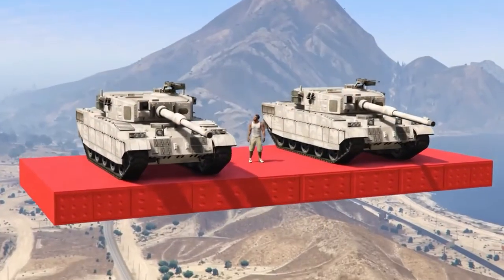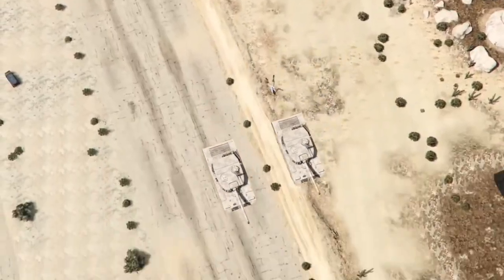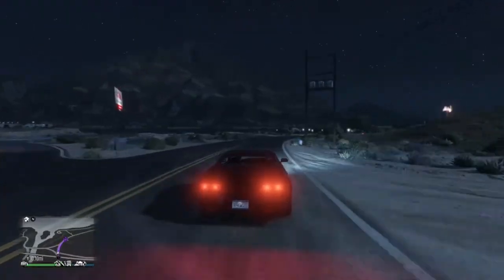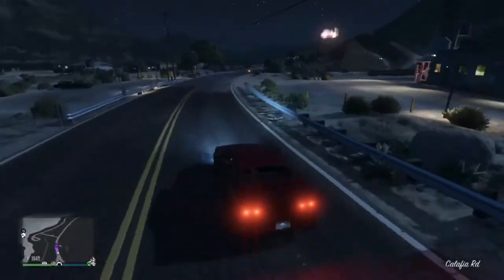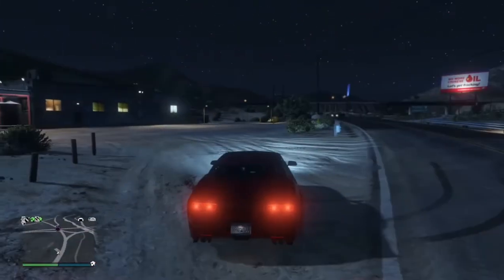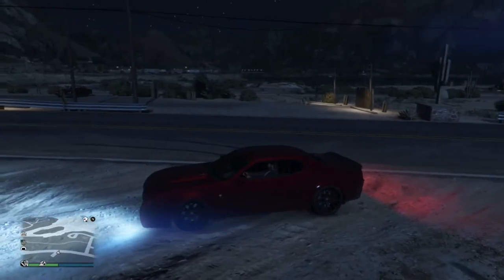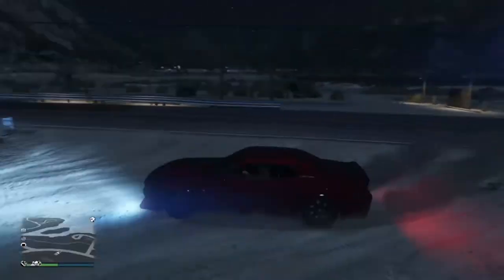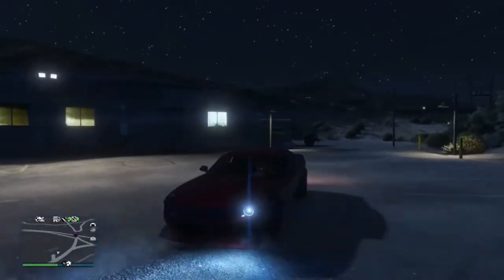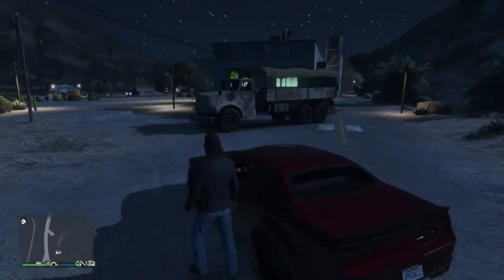Problem number two: it's nearly two million dollars. Now the Barracks, which you will see, spawns in certain locations around the map. You don't even need to have it purchased because I haven't bought the Barracks and it appears on the map. So please explain the logic of the pricing behind this truck, Rockstar, because there is no logic behind the pricing of this truck.